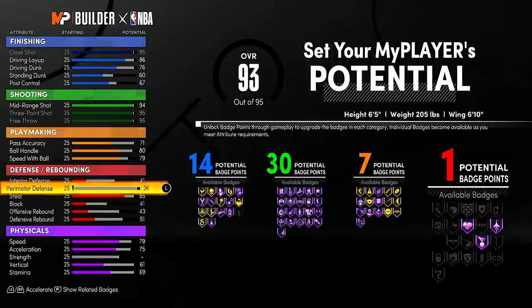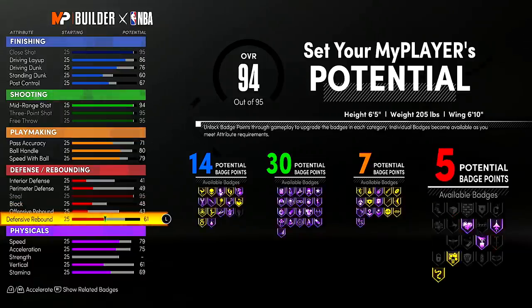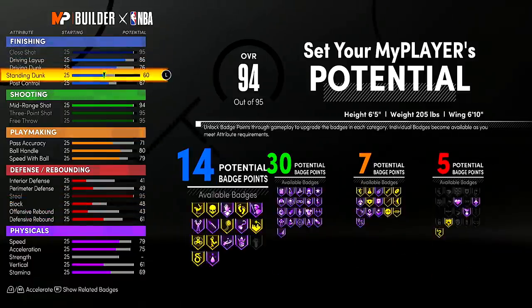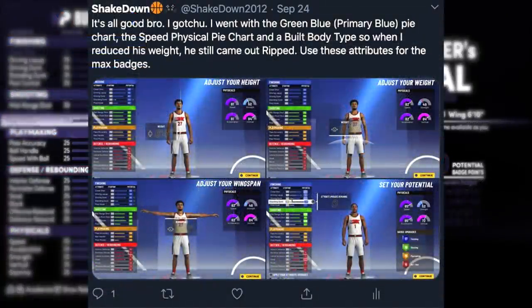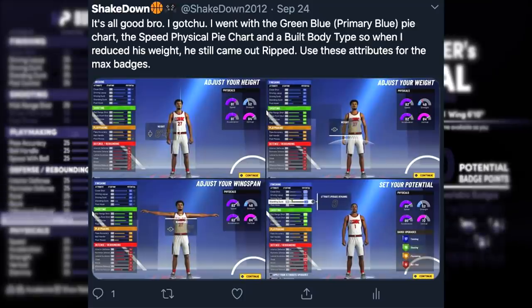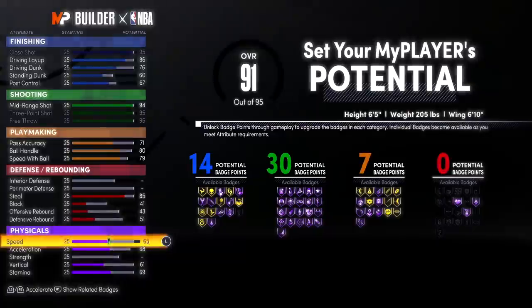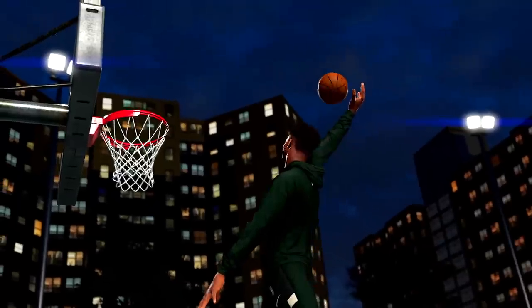One thing I really appreciate — and I tweeted this out — is that everything is on screen at once. In 2K20 and current-gen 2K21, I'd have to show you like four screenshots to share a build. Now I only need one. This makes it way easier for build videos and for the community in general.